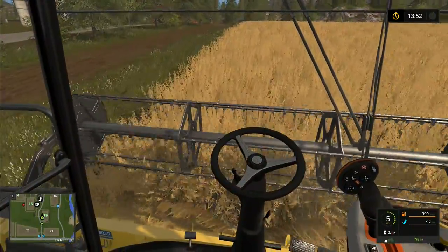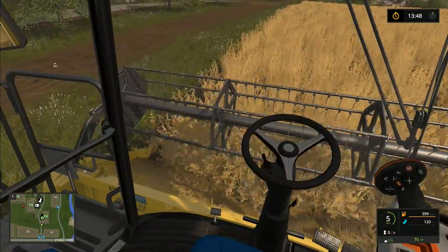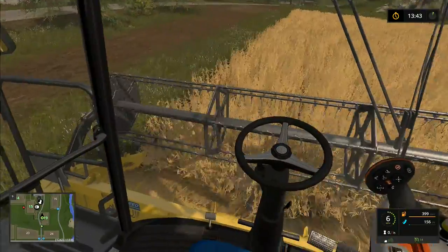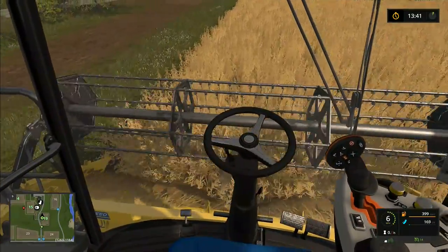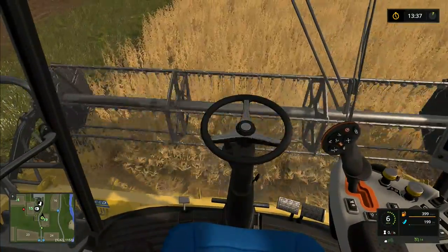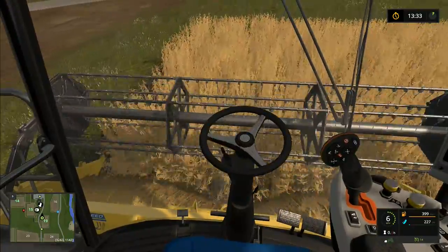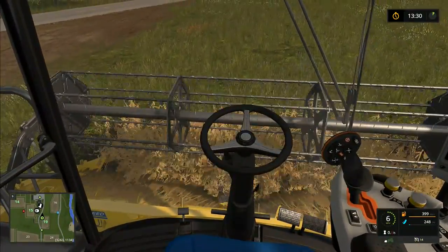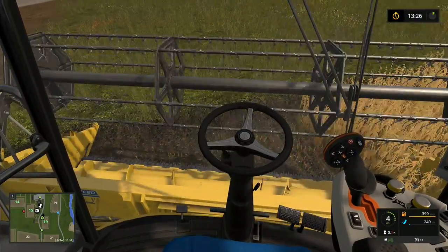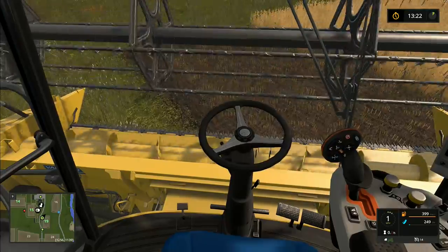I want to make sure I get the header at the right place as I come up through here. I'm actually missing a little bit down there — just seen it creeping up past the header. It's so difficult to judge because obviously when you're actually driving a combine, your head is a lot further forward than this. Here you're sort of sat right at the back of the seat, which you wouldn't be in real life. So it is actually more difficult doing this in-cab than it is in real life.